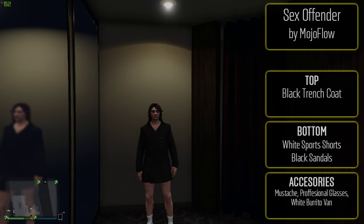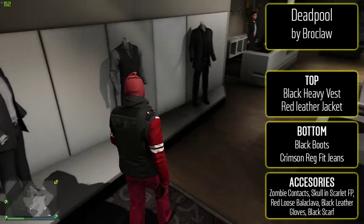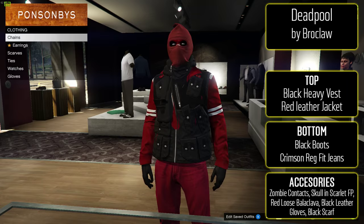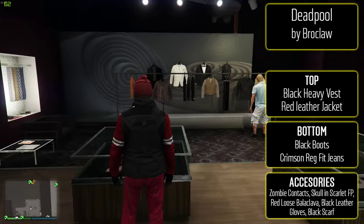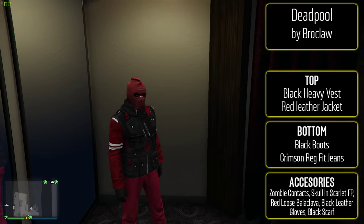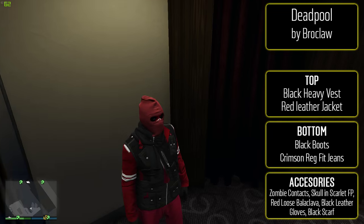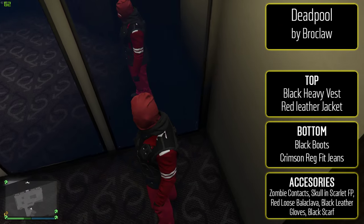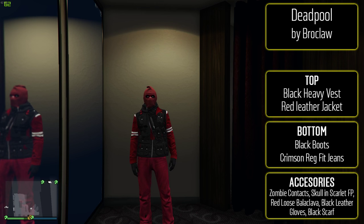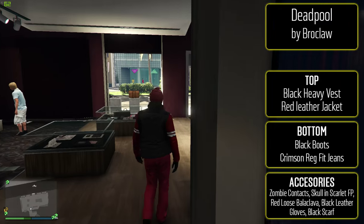And finally, the sixth outfit from Broclaw. This is like the guy version of Deadpool. In my opinion it doesn't look as good as the female outfit that I did last week or two weeks ago, but it still looks pretty cool — at least the mask part. You can probably change the bottom however you like. But at least to start, go with the black heavy vest, do the glitch to get the red leather jacket with it. For the bottom, black boots and crimson regular fit jeans. For the accessories go with the zombie contacts, the skull in scarlet face paint, the red loose balaclava, the black leather gloves, and the black scarf. The head part is the main part that looks the best. If you were looking for a male version of the Deadpool outfit, this is the best you're going to do.